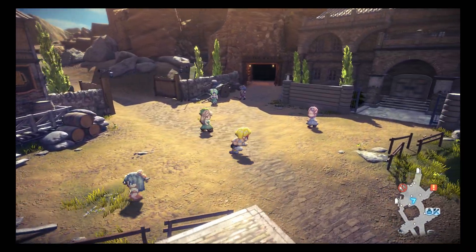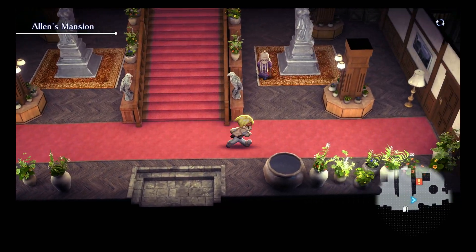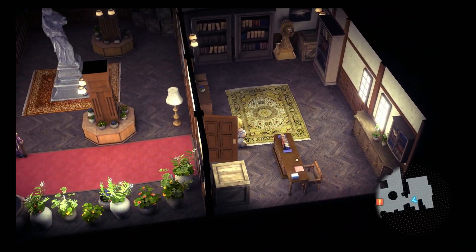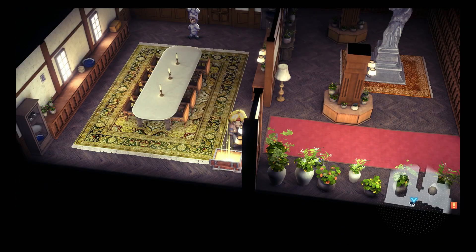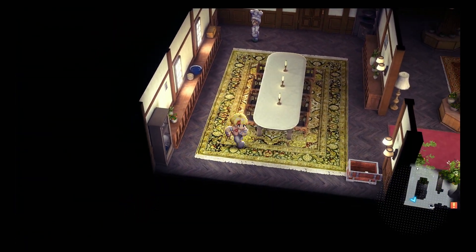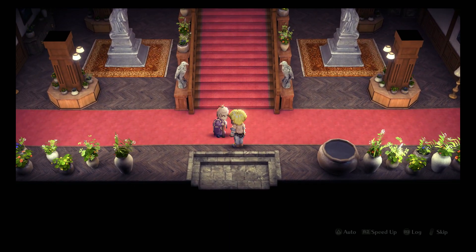Looks like an earthquake closed the mine. The story is telling us to go here so let's go. Another useful thing in this game is the map telling you what everything is and where to go. I hate blindly trying to figure out where to go in games — I don't want it to be hand-holdy, but at least tell me where I need to go when I'm ready.